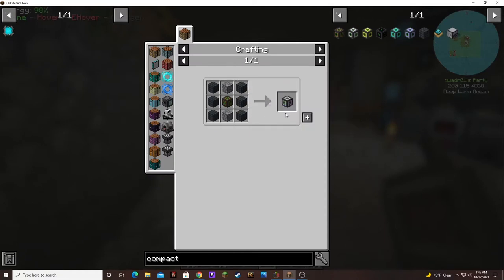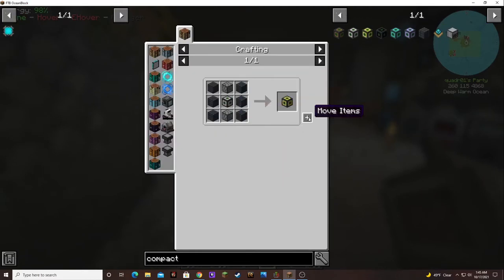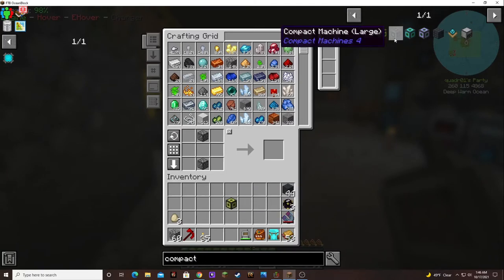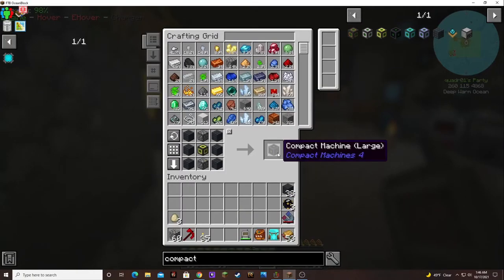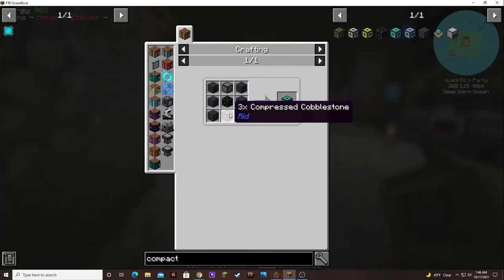That also takes that: small. Small takes two times compressed. Normal — oh hello kitty, come on down, be careful! So where are we at? Normal — sorry about that, kitty kitty kitty interruption — and a large.